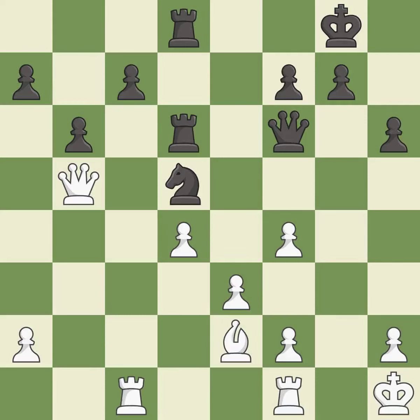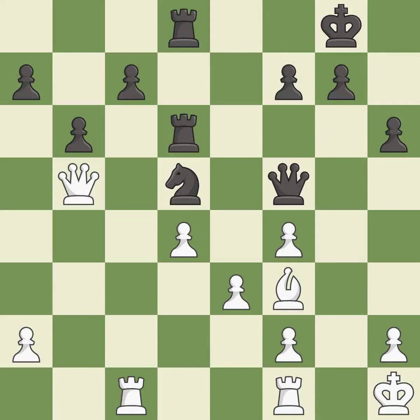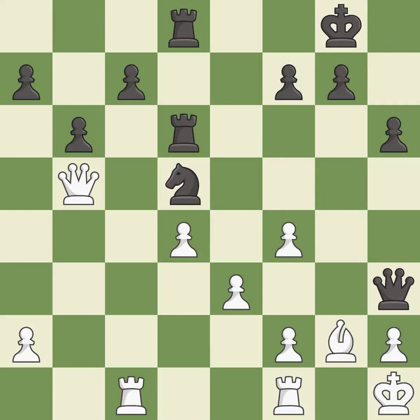This stops the opponent from being able to fork pieces — it is best. This threatens to win a pawn — it is good. This moves the bishop to a better location, allowing it to control more squares. This stops the opponent from being able to win a pawn — it is best. This attacks a bishop, winning a tempo when it moves away. This threatens to force eventual checkmate — it is best. This wins a tempo by threatening a queen and forcing it to move away — it is excellent.